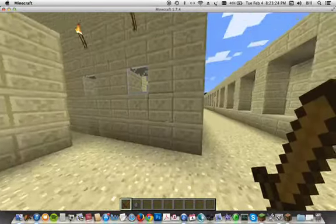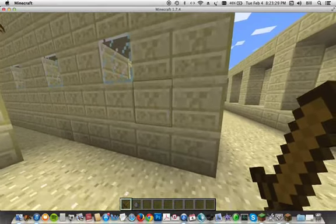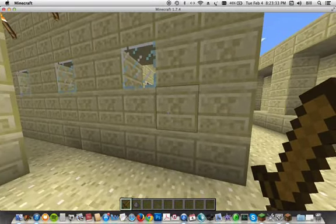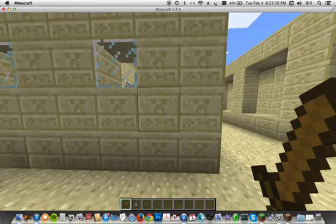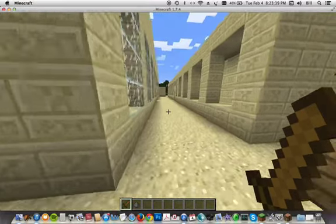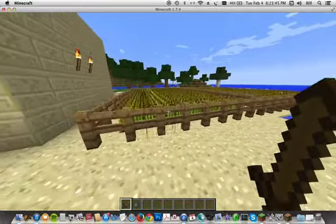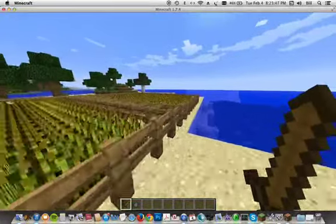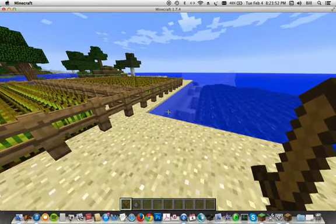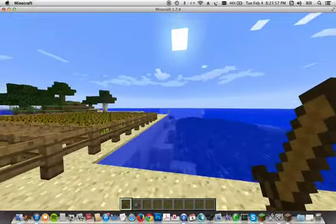One thing I like about the block I used right now is that it looks sort of like their writing called cuneiform, which is made out of lines and squiggles — it's hard to describe. Here is my wheat field to get crops from. The Persians had an irrigation system, but I couldn't make corn so I just have an ocean.